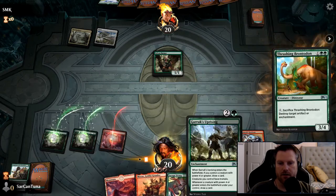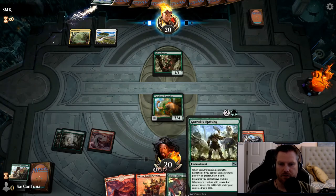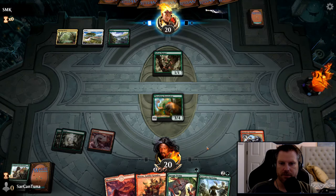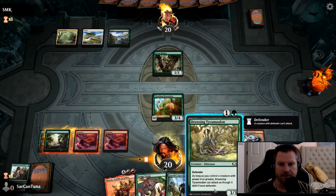I like Garruk's Uprising, and the reason I played my Brontodon first is because Uprising doesn't do much good until I get a creature with four or more power either in my hand or on the battlefield. Another reason I like Jumpstart as an event is that it's a very level playing field.